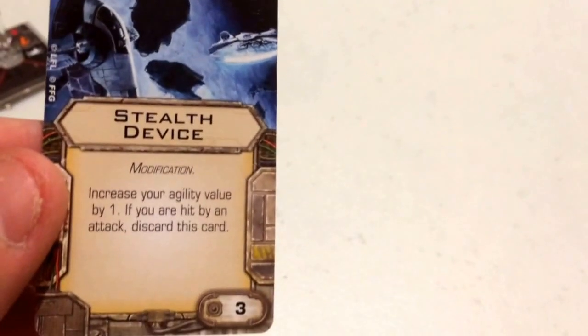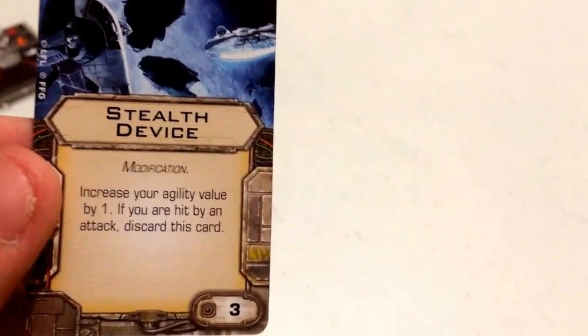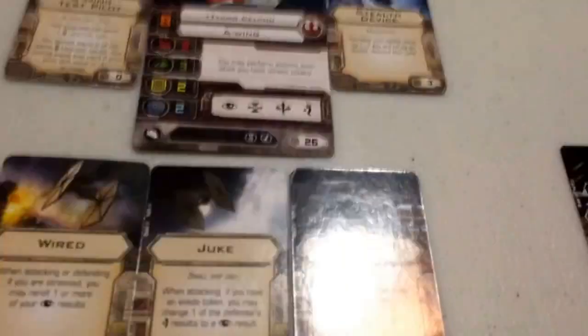For his modification, I've given him a Stealth Device, which increases agility by 1 at a cost of 3 points. If he's hit by an attack, the card is discarded. That brings Tycho's agility to 4, making him much harder to hit — 4 agility dice at range 1-2, and 5 agility dice at range 3.